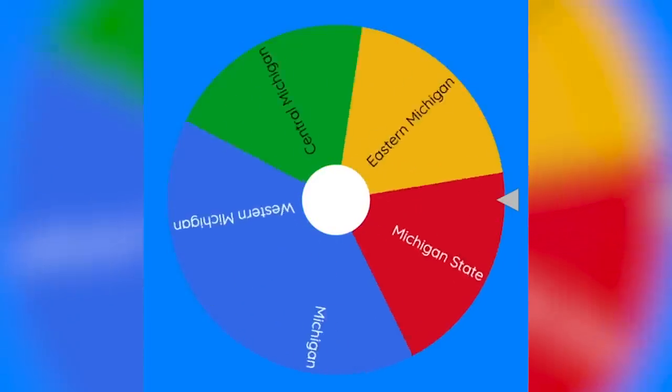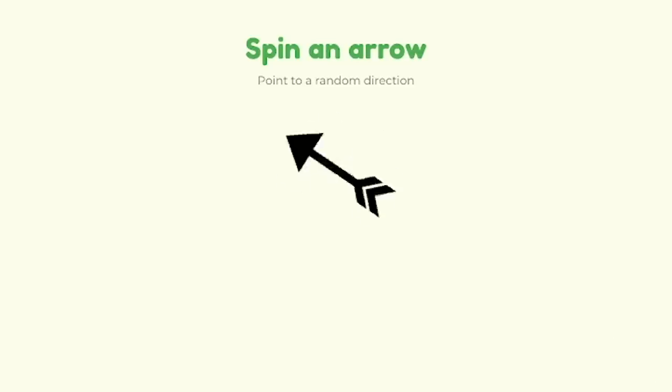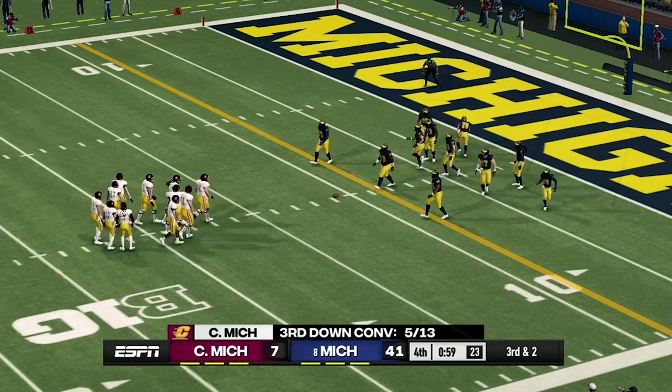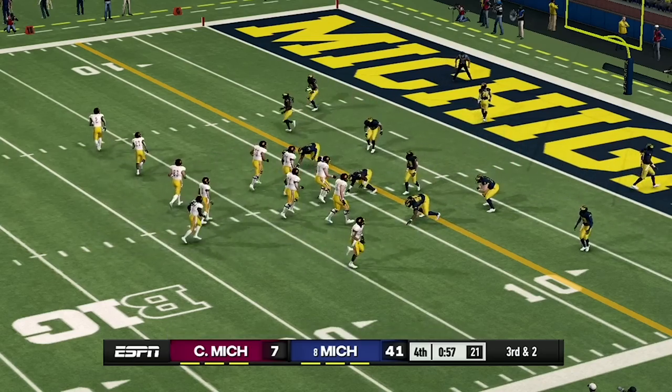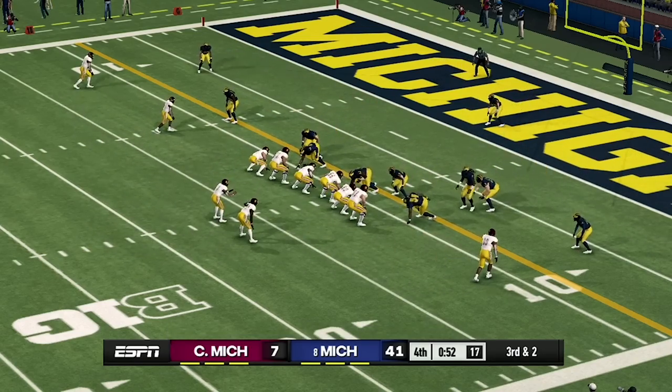It looks like it's going to be Central Michigan. In a third game, Central Michigan will be attacking to the southwest. It looks like Michigan is literally playing once again — Central Michigan will be attacking Michigan to the southwest. Michigan is rolling through all these teams so far, as they will get another huge blowout victory against Central Michigan. No one's been able to put up a solid fight so far.